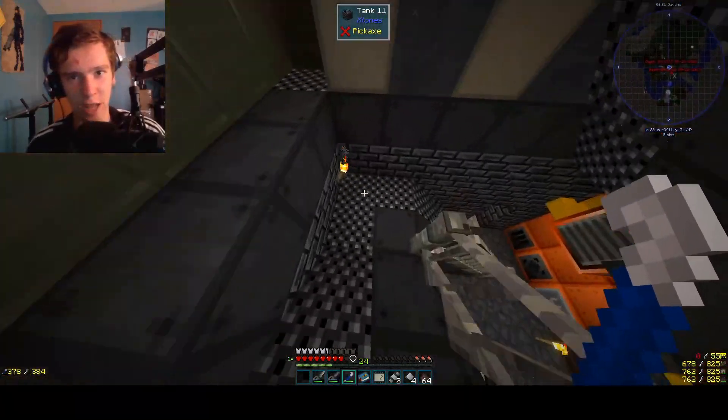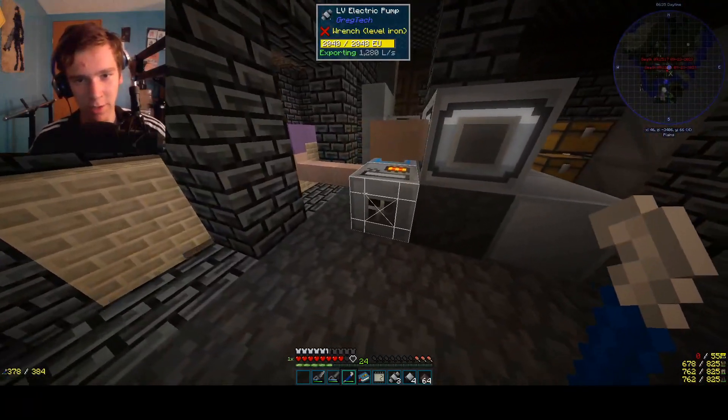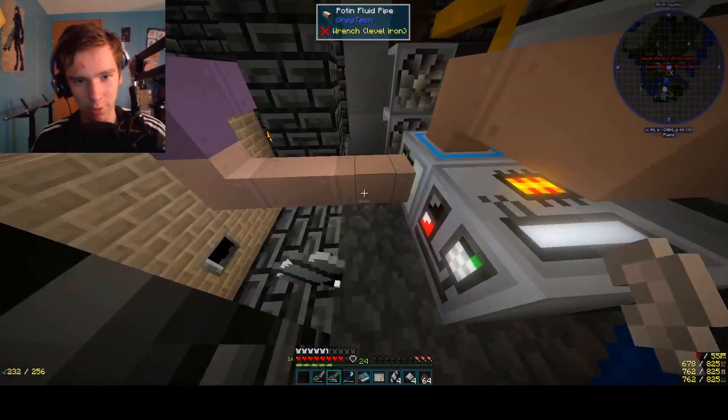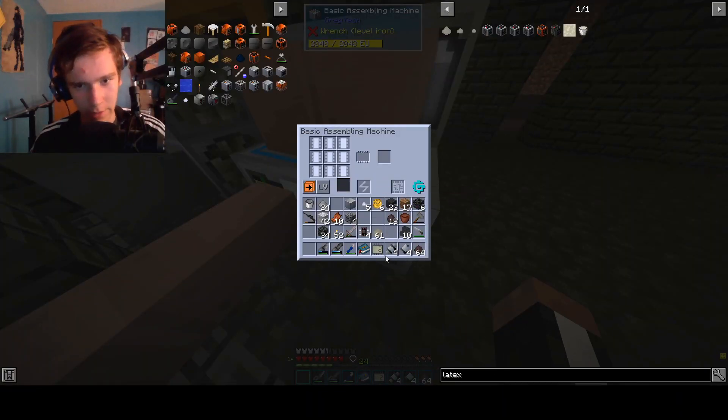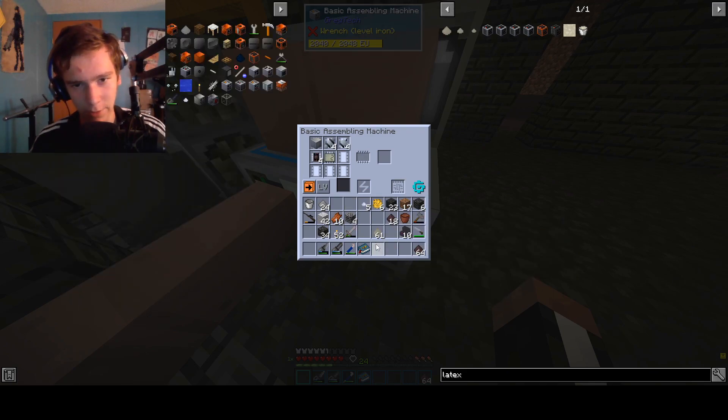So remember how I was an idiot and just slapped the pump on the side of the thing? Well, what you can do to fix this is make yourself one of these - a crowbar. And this makes you into a burglar who can steal pumps. Now we gotta shove in our components, and it has to be in a certain order, most likely like this.